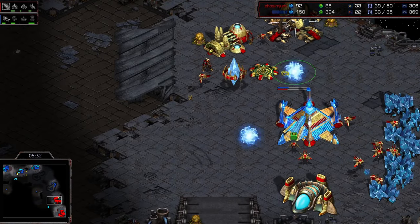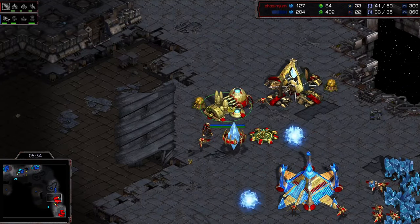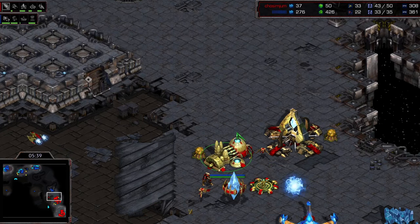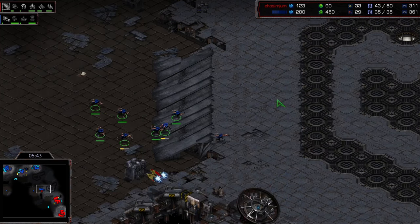He's got a big momentum boost here in this game, because really you can't even think about moving out with less than five zealots at this point. There's already enough lings to take on two, and just a few more zealots could pop out at any moment, so Shuttle is going to have to wait for a good chunk of zealots.